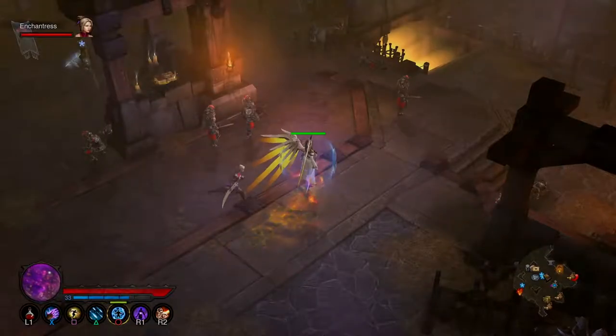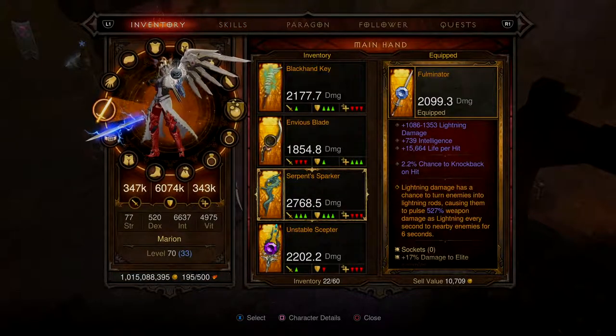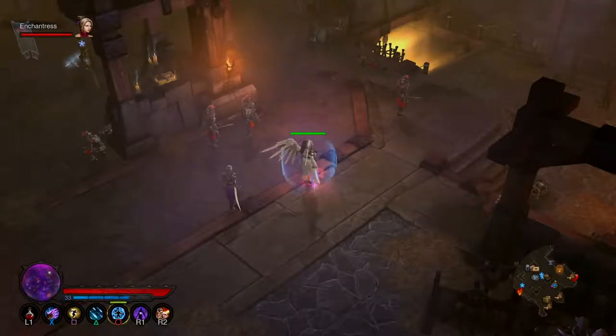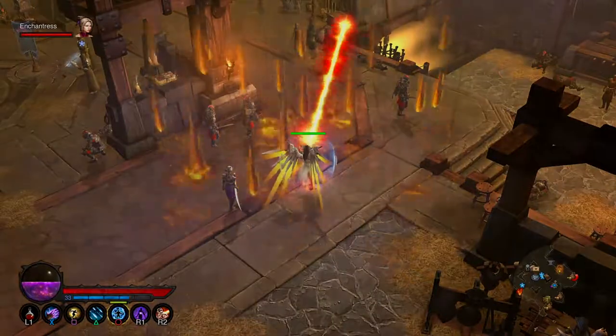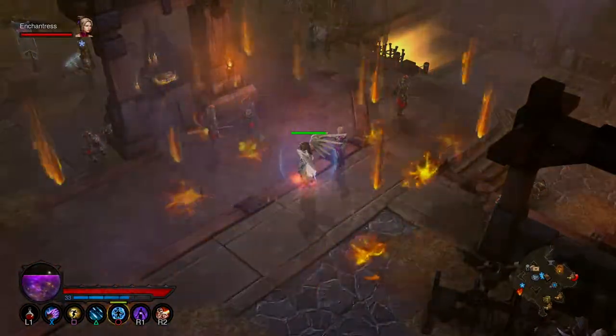The Etch Sigil — every time I cast that, it rains down my other ability, which at the moment is a blizzard. If I keep tapping it, it brings down loads of them. I think it caps at maybe five or six, but it's just a massive amount of damage — it's insane.